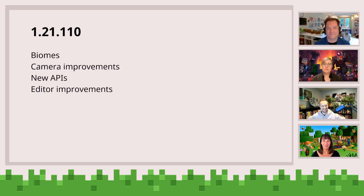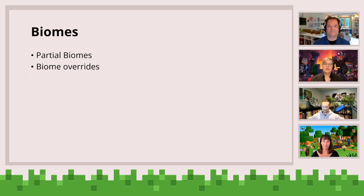We've got some great stuff to talk about today. Some of the big features: we're going to talk about camera improvements, a whole bunch of new APIs, some amazing new editor improvements. But my favorite feature — biomes. Biomes have been a big ask in the community for many, many years, and we have some amazing new features to talk about with biomes today. Partial biomes, biome overrides, all kinds of great stuff.